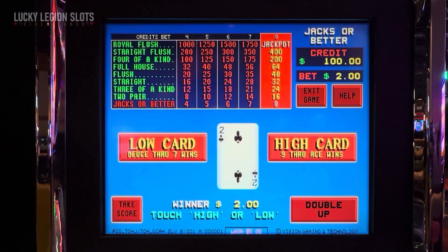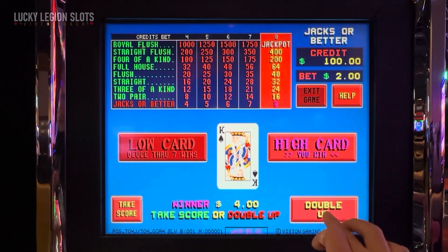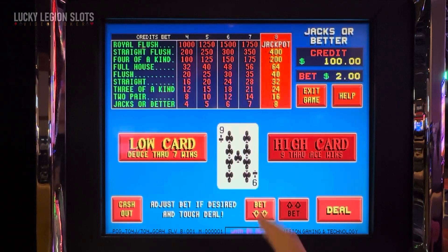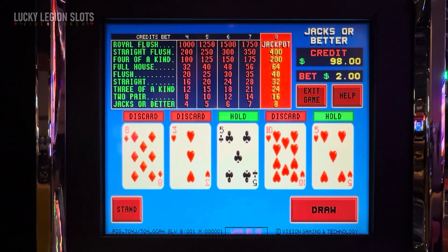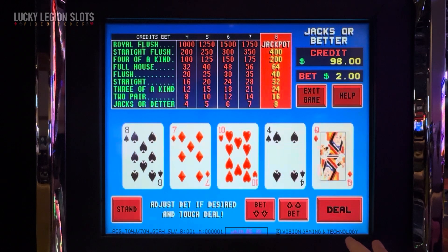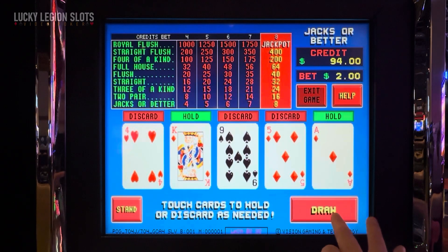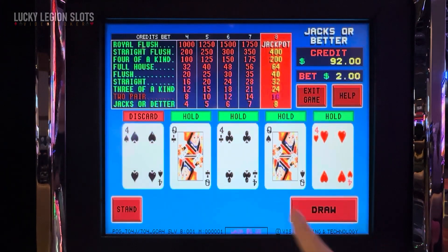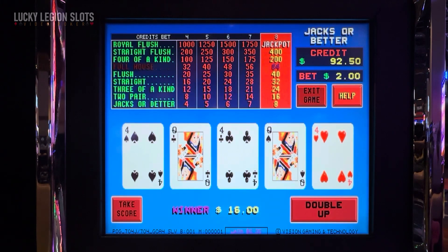How do you double up again? Getting robbed here. Let's go high card. Do we want to double up? We'll double up — sure, why not? We're here to have fun, it's all about having fun. We'll go low card this time. Oh, nine — and we needed a nine. Nice. I like this auto hold feature. That full house — we're going to take it.